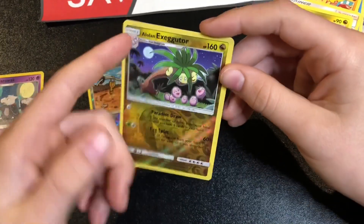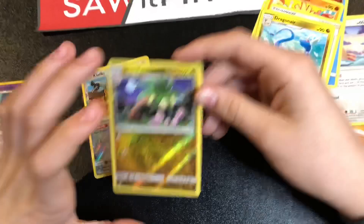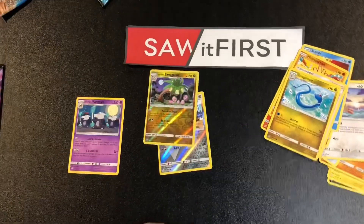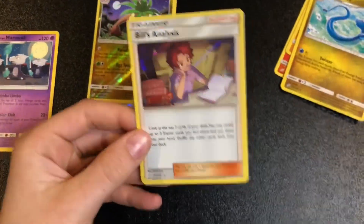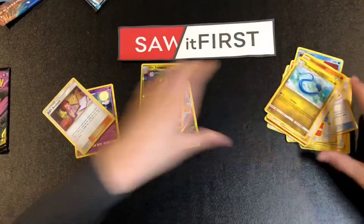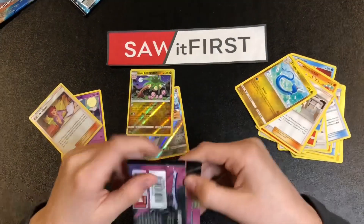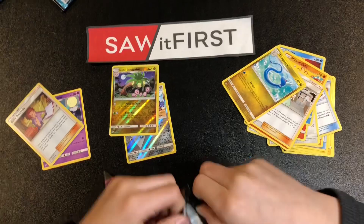That is funny — there's Exeggutor right there. Hilarious! Okay, that's a nice Dragon card right there — that's a holo rare! I like the artwork on that. Let's open up our next booster pack.